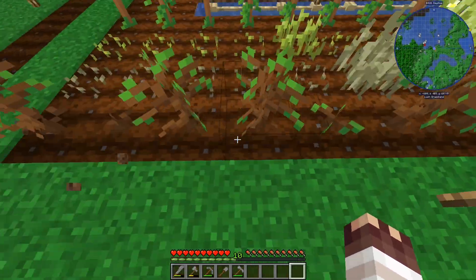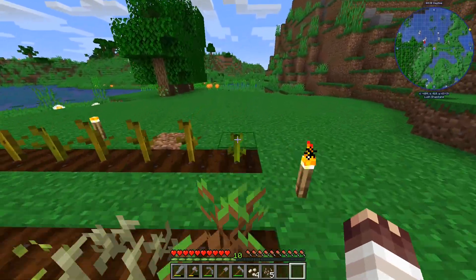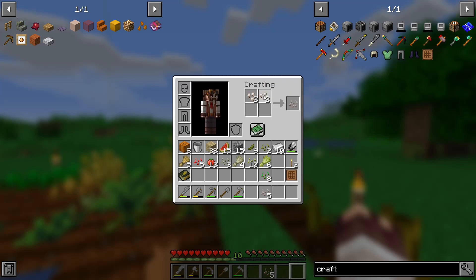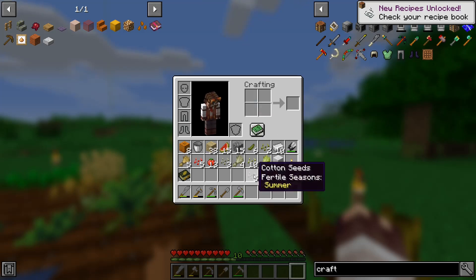Once we find out what grows well here we can start to - there's one in there, yes - these are cotton plants. And cotton we can make string. It's four to make a wool block. The great thing is if I can do this properly I can make the white wool and turn it into string, and then turn the string into wool. So it is incredibly useful.